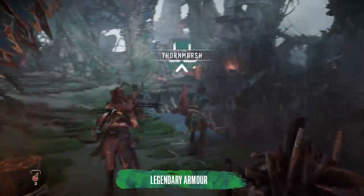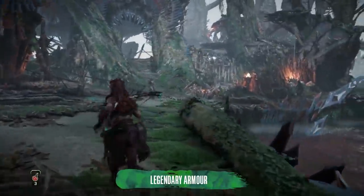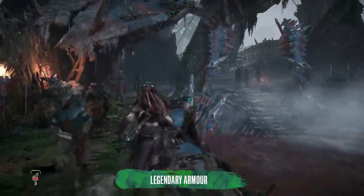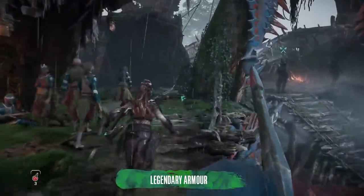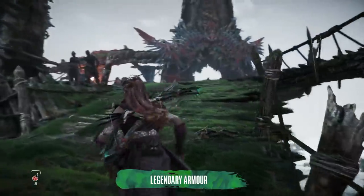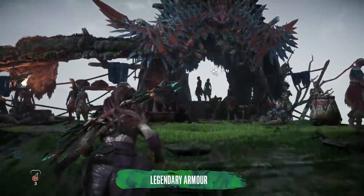Thornmarsh, an Axe settlement on the coast, is the only place with yellow legendary armour that's available to buy as soon as you get there. Finding the requisite components you need to trade for it, however, is another matter entirely, as you'll need to find the machine sites in question for yourself.